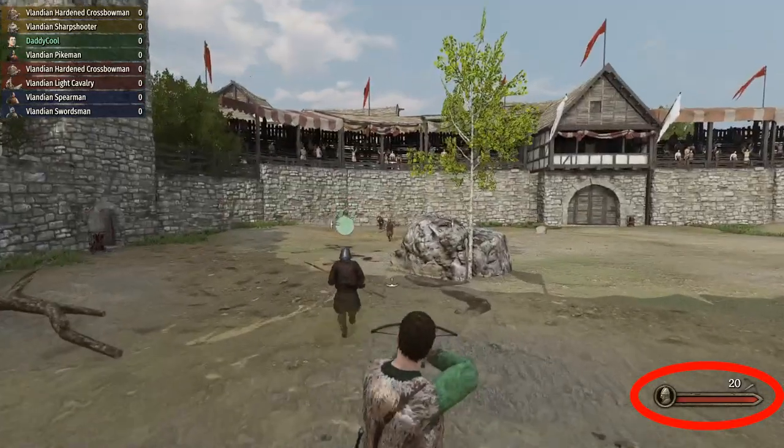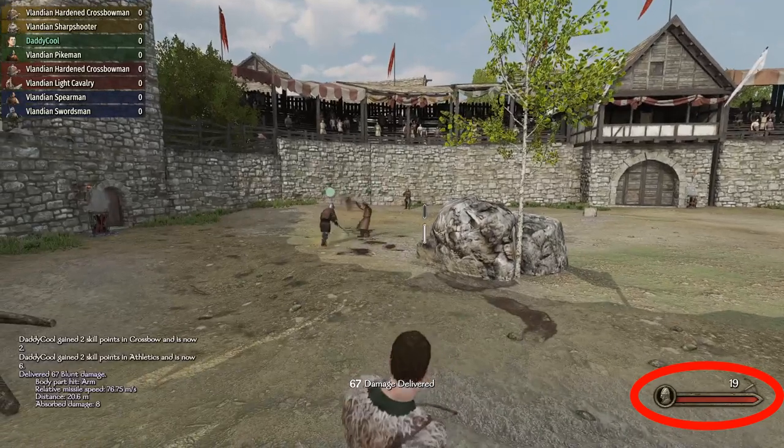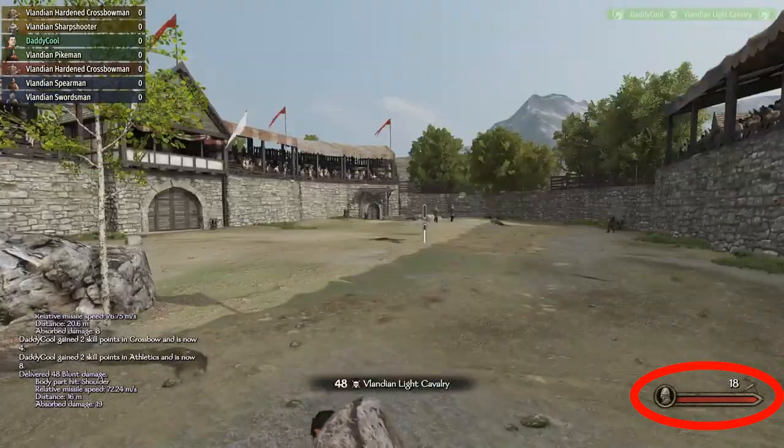However, if you have 40% health on the campaign map, you will start each round at 40% health during the arena fight. So just keep this in mind.